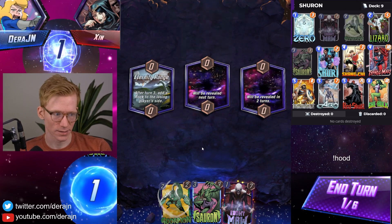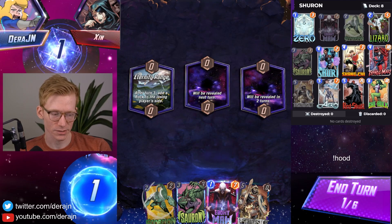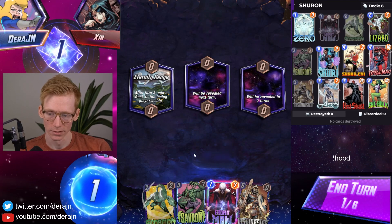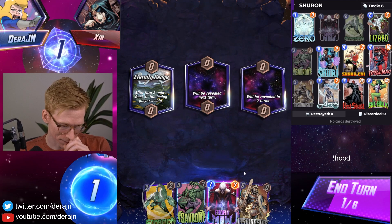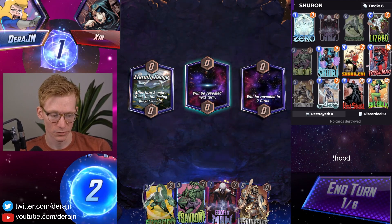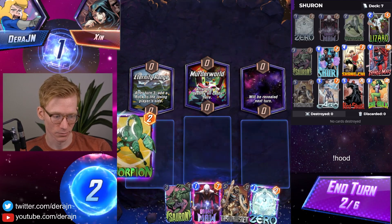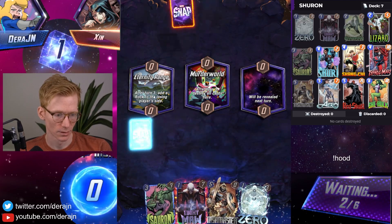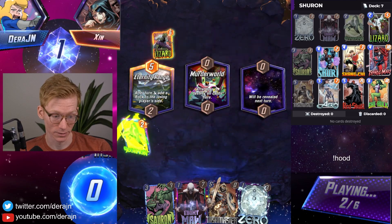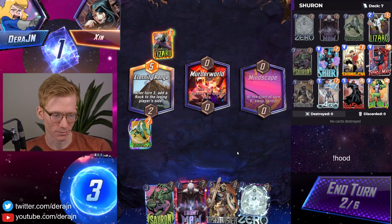This is the starting hand you'd want to see: Sauron, Scorpion, and Ebony Maw for later on. You don't want to play Ebony Maw on turn one because you want to get the Sauron ability on it so you can play it flexibly later. We could give the opponent a rock potentially, but it does not look like it. The only way we're giving him a rock is if we play Ebony Maw, which we're not going to do.